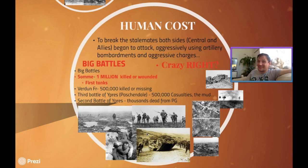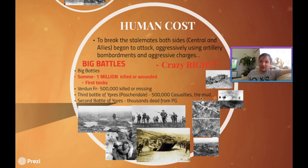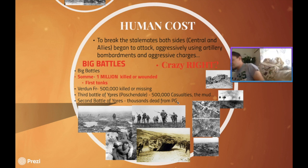In Verdun, France, 500,000 people were killed or missing. In the Third Battle of Ypres, known as Passchendaele, 500,000 casualties. The particularly big downside of Passchendaele was that it had been raining for days leading up to that battle, so a lot of men fell and drowned in mud inside of no man's land. No man's land is disgusting — absolutely horrific. The Second Battle of Ypres: thousands are going to die from a different kind of chemical that hits our young men in Chapter 4 — poisonous gas.